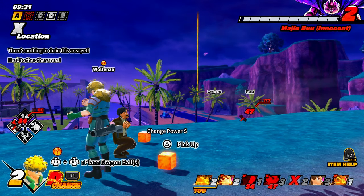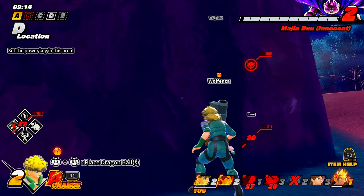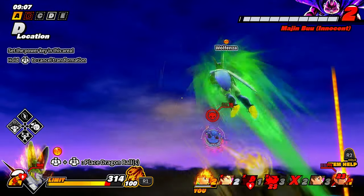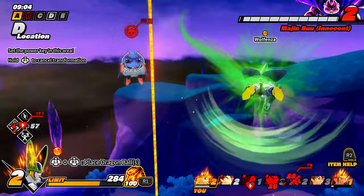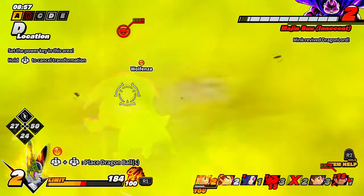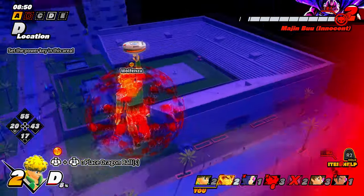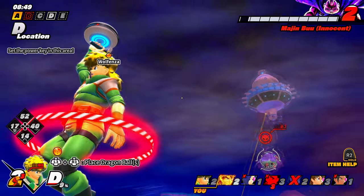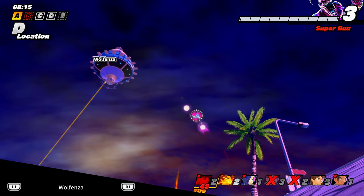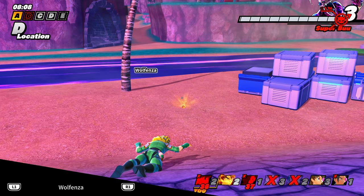I'm going to go fight and showcase After Image — we'll pose on them and then hit with Cell, get some licks in there. After Image! That gum stuff — he still caught us. Now we're going to weave. Don't take my ball — he didn't take my ball! Yeah, we lost this game.